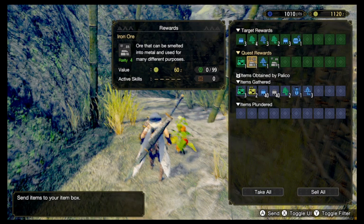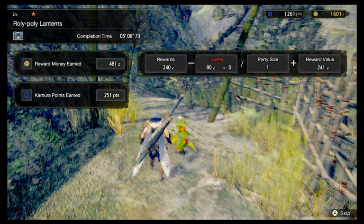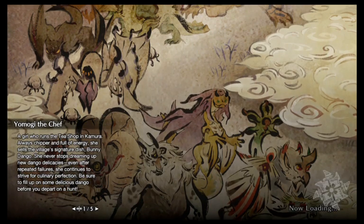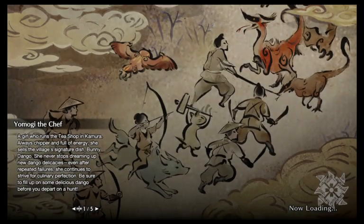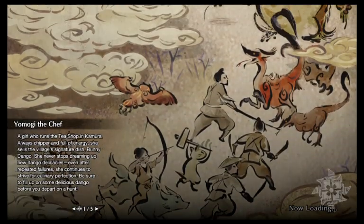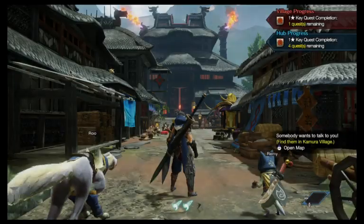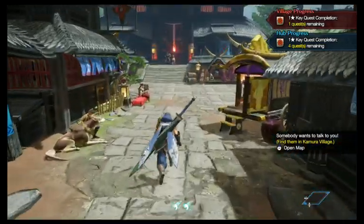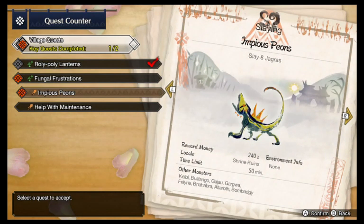Of course we do get items just for collecting stuff — you can sell them if you want, but I recommend just keeping them. Otherwise, the other type of quest you can accept is more or less a slaying quest.